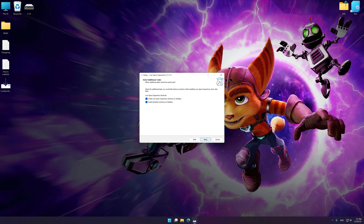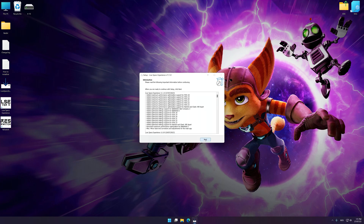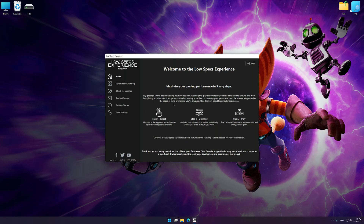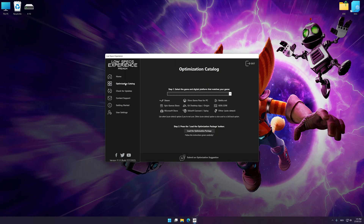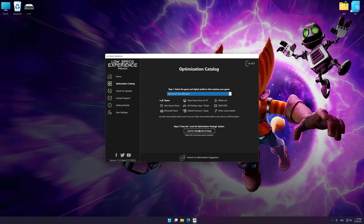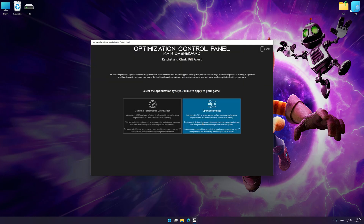First of all, start the installation process for Low Specs Experience. Once the installation is complete, start it from the newly created Desktop shortcut. Now select the optimization catalog, select the applicable digital platform, and then select Ratchet & Rift Apart from the drop-down menu. Once done, press Load the Optimization Package. Low Specs Experience will automatically detect a supported game version on your system. Now press OK and the optimization control panel will load.